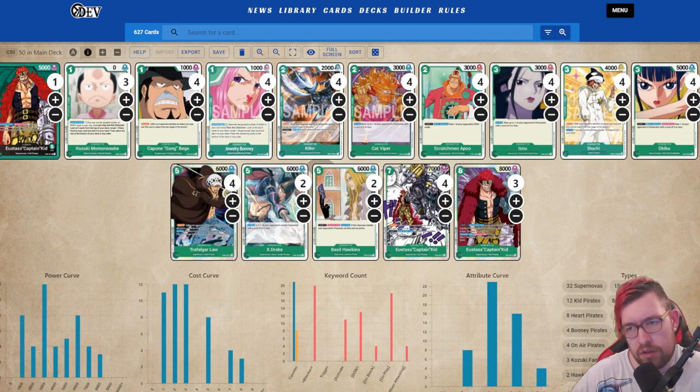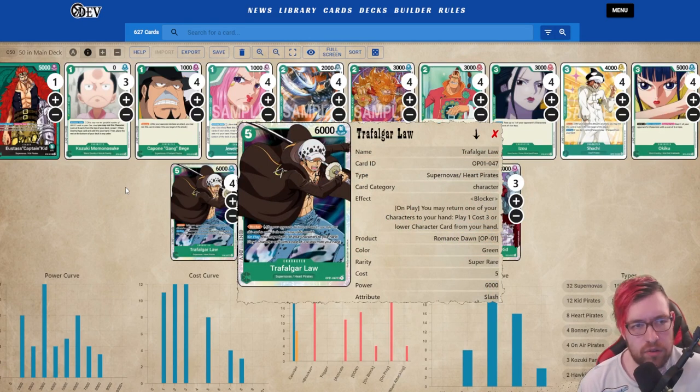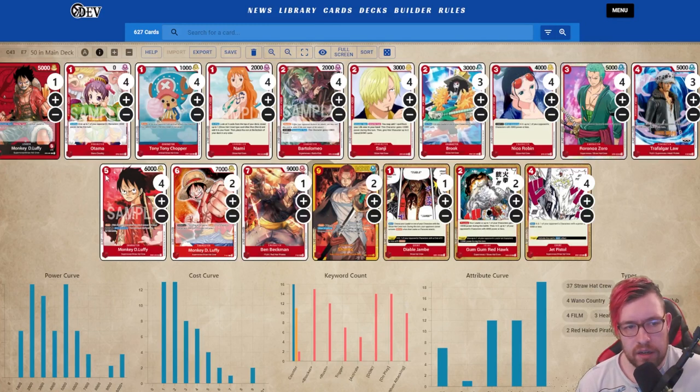Since Kidd is a proactive deck compared to a reactive one, especially without rush cards in green right now, the idea is just to put down something like an Okiku and start opening up the board, and make it hard for your opponent to answer. Four of the seven-drops, three of the eight-drops. We're also running Saatchi, another three-cost counter blocker you can play off Captain Kidd, and you can bounce stuff with Law too. I only like Law at two copies — interesting to see it at four especially with more blockers — but the deck is obviously very strong. Congrats to Leon on their finish.